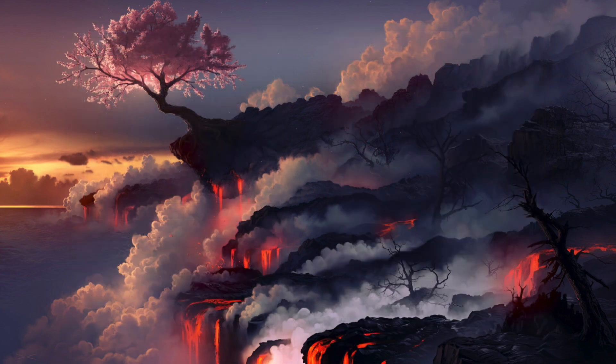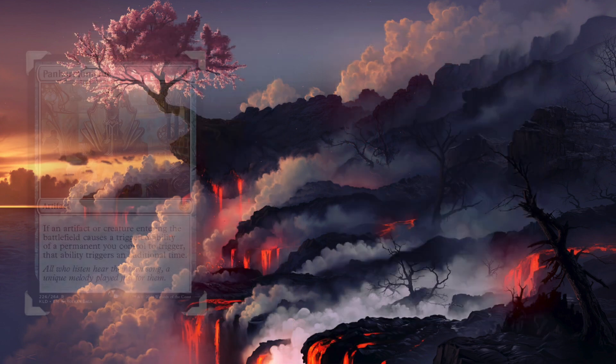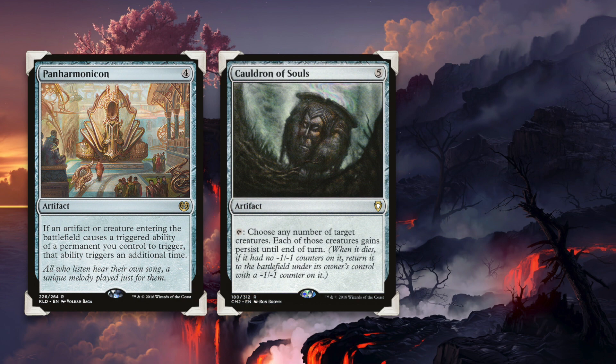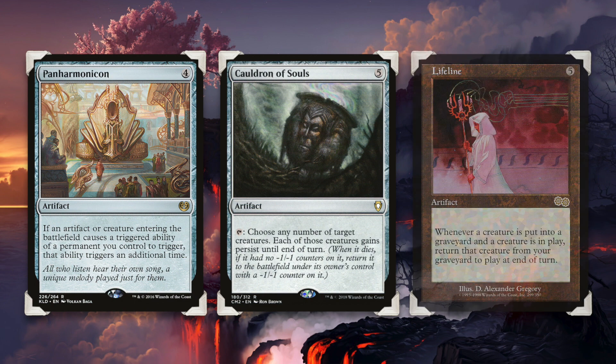Here are some more artifacts that will allow for us to get additional value. Panharmonicon will cause Uro's triggers to happen twice each time he enters the battlefield. Cauldron of Souls can tap at instant speed to give a creature persist, meaning that they will come back from the graveyard with a minus one, minus one counter. But my personal favorite is, once again — oh, I love talking about this artifact — Lifeline. Essentially, when Uro goes to the graveyard, as long as there was another creature in play at that time, he will come back from the graveyard at the end of the turn.